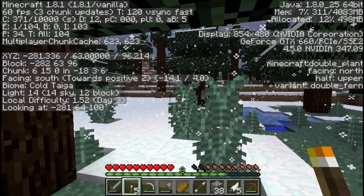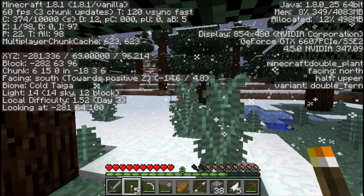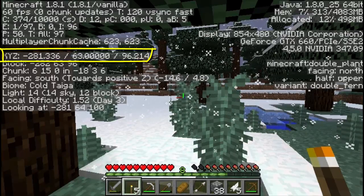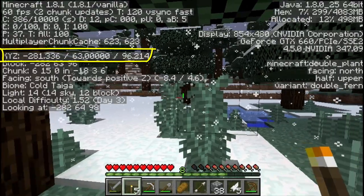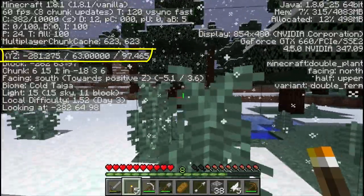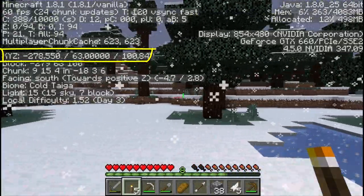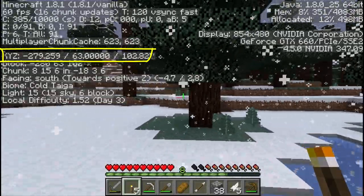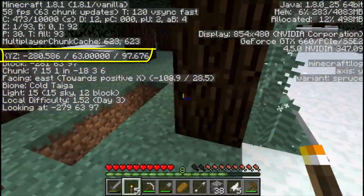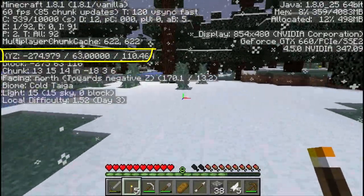The first thing I want to talk about is the F3 key, which brings up a load of information on the screen. The key line is the one that says X, Y, and Z — this gives your location on the map. X is the coordinate of one axis, Z is the coordinate of the other axis, and Y is how high or low you are. Knowing that, you can find your way back to any point by walking until the numbers line up.